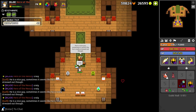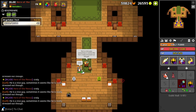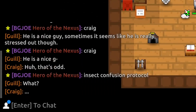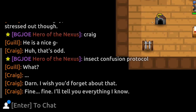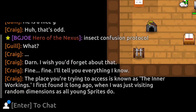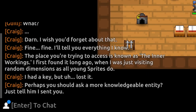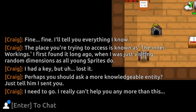The event can just happen randomly without this dialogue, but this dialogue also has a small chance to trigger it. Oh here he goes — he's here! Holy moly that didn't take long. Anyway: hi, insect confusion protocol. 'Darn, I wish you'd forget about that. Fine, fine, I'll tell you everything I know. The place you're trying to access is known as the Inner Workings. I first found it long ago when I was just visiting random dimensions as all young sprites do. I had a key but I lost it. Perhaps you should ask a more knowledgeable entity — just tell him I sent you. I need to go.'